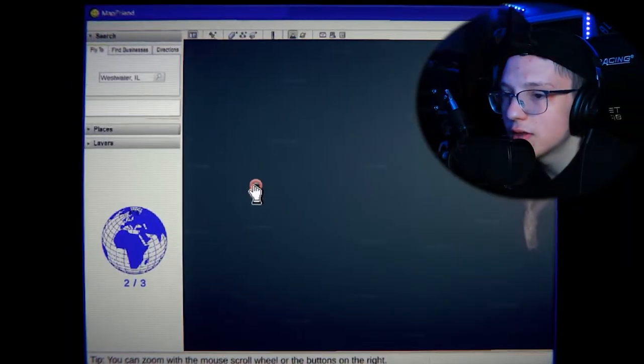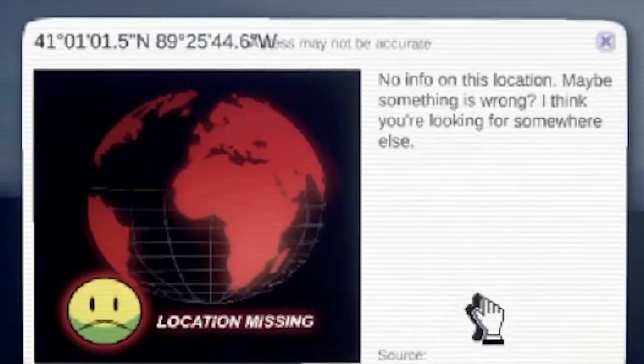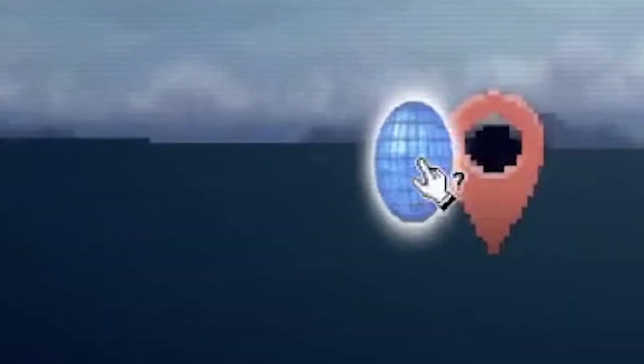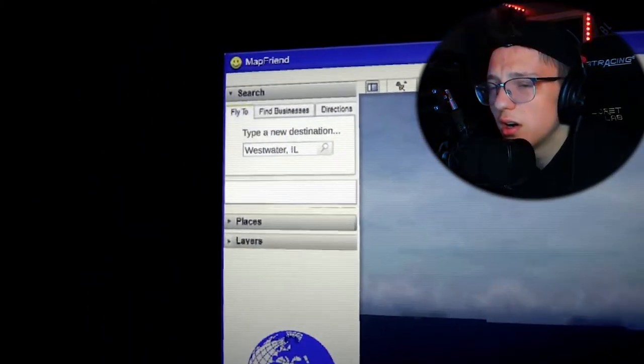How would I ever think to check out here? How would I ever know to check out here — in the fucking ocean? 'No info on this location, maybe something is wrong. I think you have to look elsewhere.' Another explorer orb! 'Search for new places.' I guess I wasn't supposed to check there.